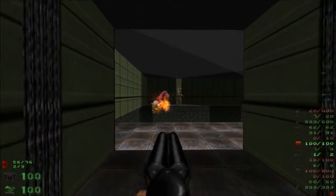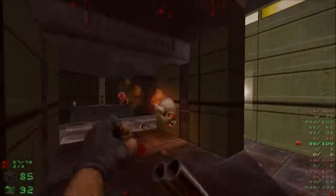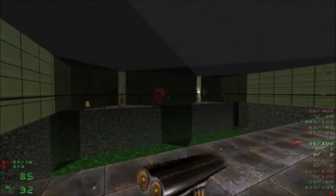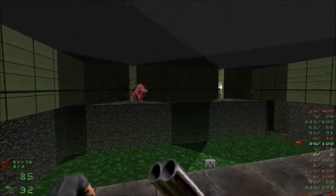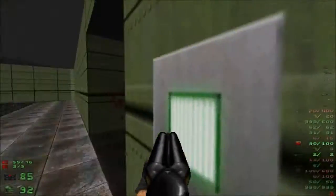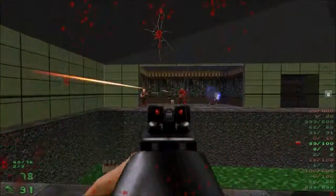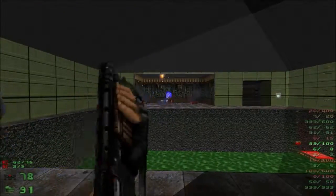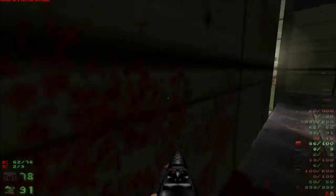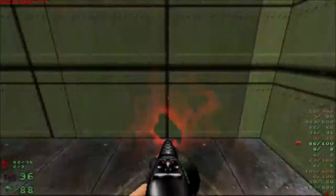Gotta keep going, gotta go fast. Skull dude — hold up man, gonna one-shot you. Gotta get that troll-looking thing over there before it attacks. There's one of the marines — gonna go ahead and release him. What do you have? You have one of those photon cannon things. In Brutal Doom version 20 I think you're gonna have double plasma cannons, plasma rifles — plasma something.